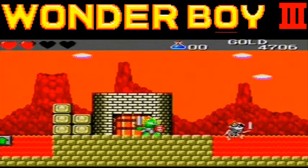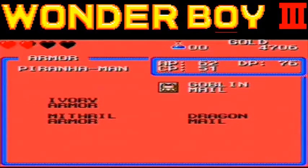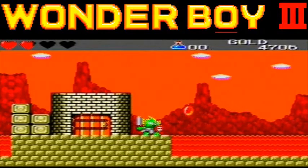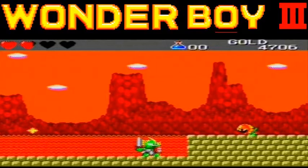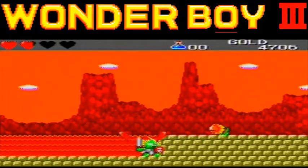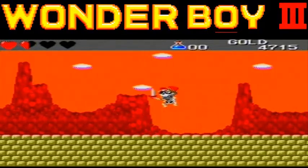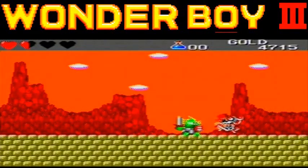I need to equip it now. Let's go into the menu - there we are - with the Dragon Mail equipped. Check it out: I'm not actually getting hit by the lava! So this section becomes really easy. If you do need to come here again, make sure you've got the Dragon Mail equipped.